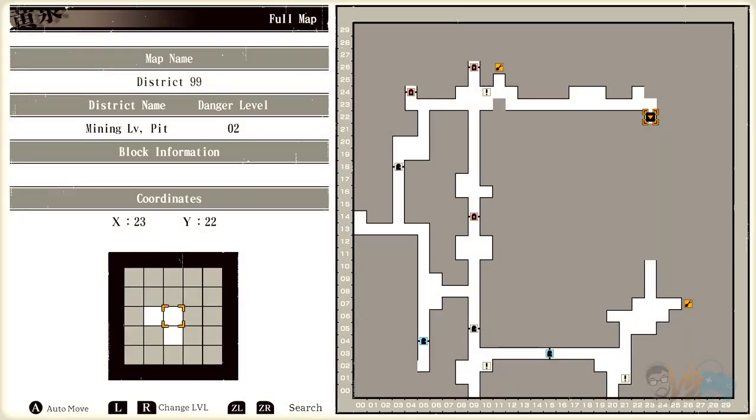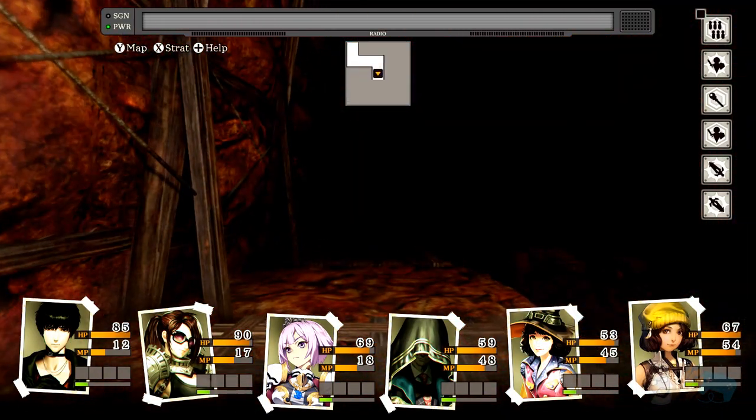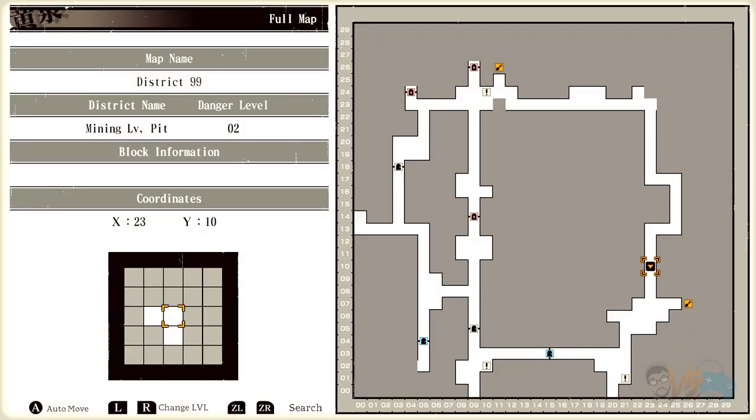They said head to Camp 2, but I'm looking at this whole floor. As long as we're in danger level 2 it should be fine. This keeps going and going. Okay, that rerouted the whole area.